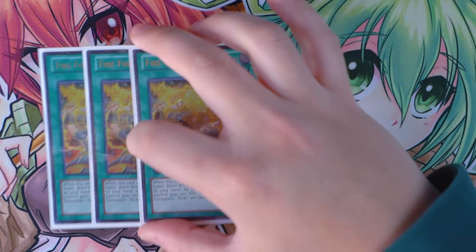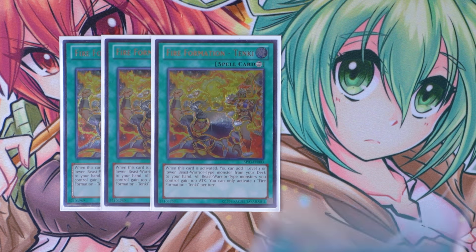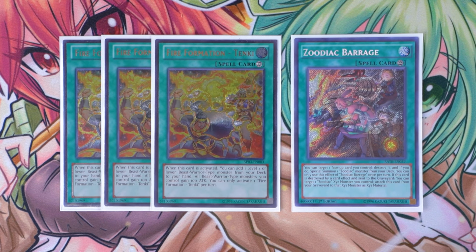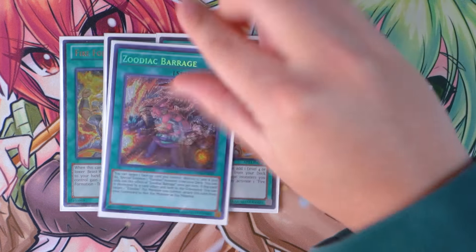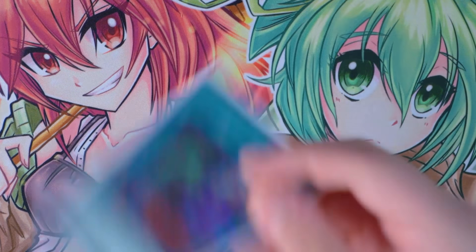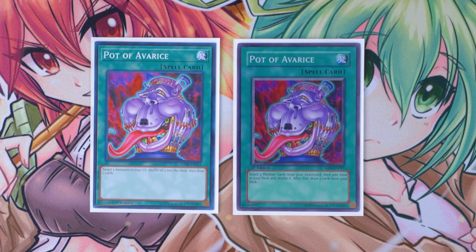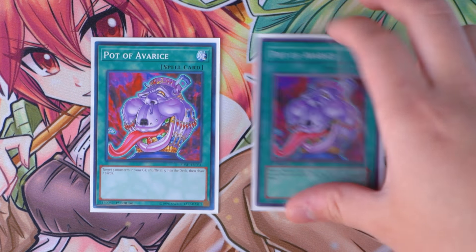Next off, since your entire deck is all Beast Warriors, you're playing of course triple Fire Formation Tenki — card's amazing, searches basically your entire deck. And last but not least, I'm playing one Zoodiac Barrage. This card is the best card in your entire deck. So triple Tenki, triple Barrage — really good. Next off, of course, Call by the Grave — amazing to ensure your combos always go through. And then last but not least for spells, you're playing double Pot Average. You're playing Zeus, so Zeus can easily put five monsters in the graveyard on the very first turn, reshuffle them back into the deck, and draw two cards. It also recycles your linked monsters to the extra deck. Pot Average is just very, very nice.